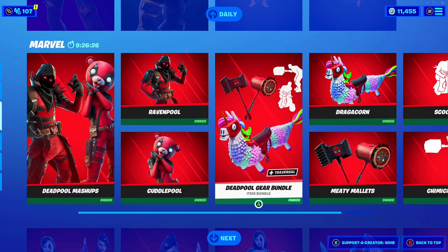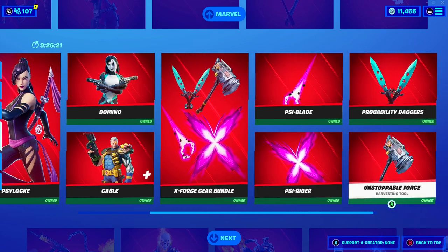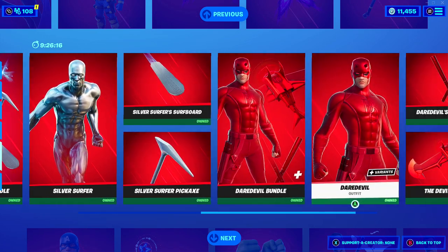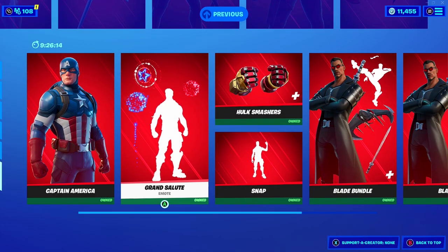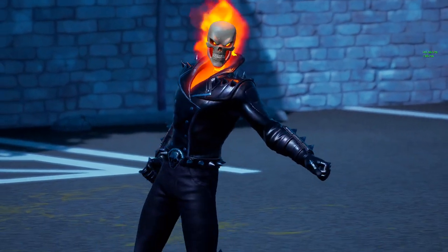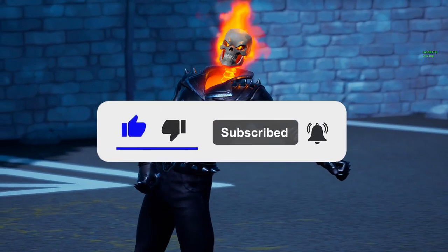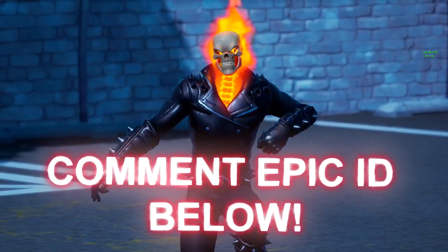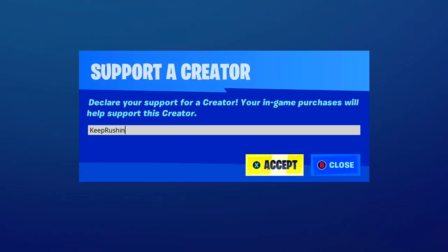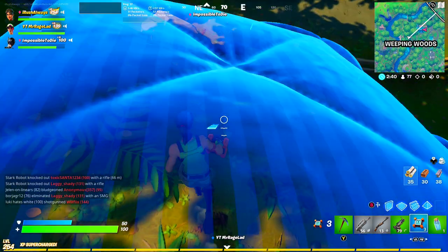Before we get into that, let's take a look at today's item shop. We have a fully stacked Marvel item shop with almost every single Marvel skin available at once, except for the ones from Season 8 like Star Lord and the original Black Widow skin. If you guys want a chance to get a free gift from this Marvel item shop, all you have to do is be subscribed with post notifications on, and drop your Epic Games name in the comments below. If you're picking up anything in the item shop, consider using code keep rushing, hashtag ad, as any support is greatly appreciated and helps me do even more giveaways.